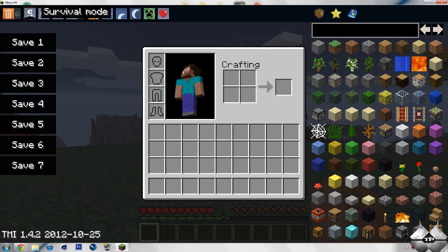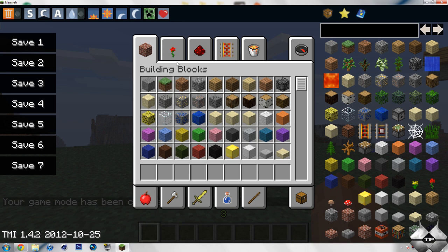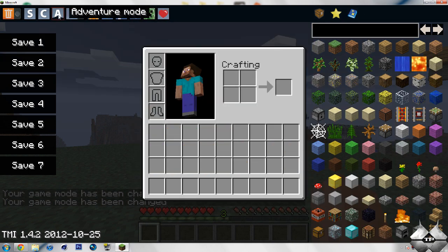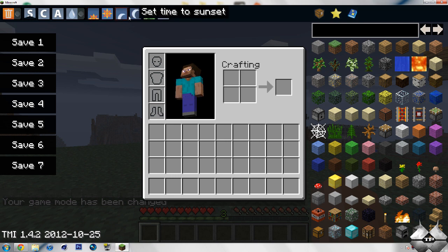Up here we have Survival Mode. You can change it to Creative Mode, and then you'll have your Creative Menu here. And then you can change it to Adventure Mode. You can also turn Rain and Snow on or off. You can change the time to Sunrise, to Noon, to Sunset, and to Midnight. You can also change it from Peaceful to Easy to Normal to Hard, and then back to Peaceful.